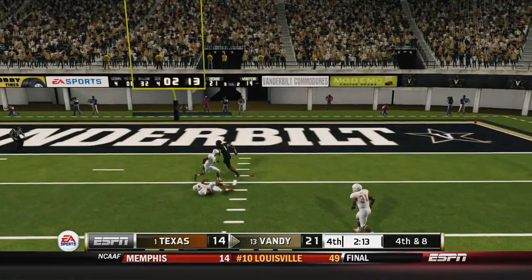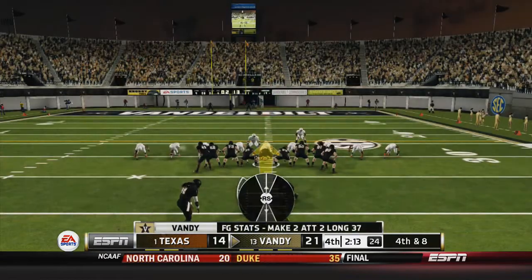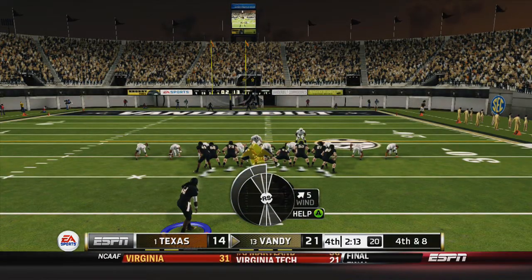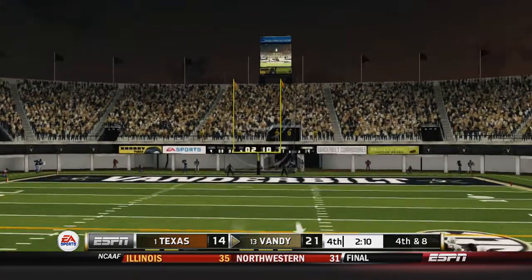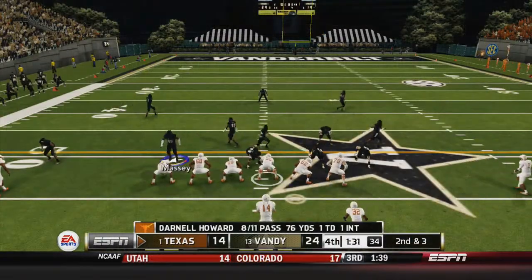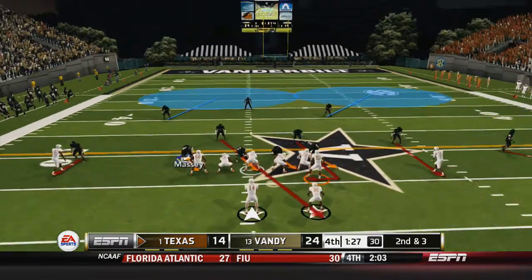Third and eight, I throw it to Jones — thought I had him — but that guy makes a great play to force fourth and eight. I'm trying to kick a field goal; it's very long but I'm not going to unrealistically go for it. Five mile-an-hour wind, kick it perfect — gets it! A 45-plus-yard field goal puts me up by 10. Now they have to score, get the onside kick, and hopefully kick a field goal.